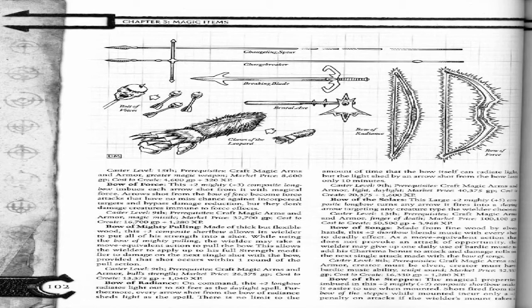Bow of Force. This plus 2 mighty plus 3 composite longbow imbues each arrow shot from it with magical force. Arrows shot from the bow of force become force attacks and have no miss chance against incorporeal targets and bypass damage reduction, but they don't damage creatures immune to force effects. Caster level 9. Prerequisites: Craft Magic Arms and Armor, Magic Missile. Market price: 32,700 gold pieces. Cost to create: 16,700 gold pieces plus 1,280 XP.